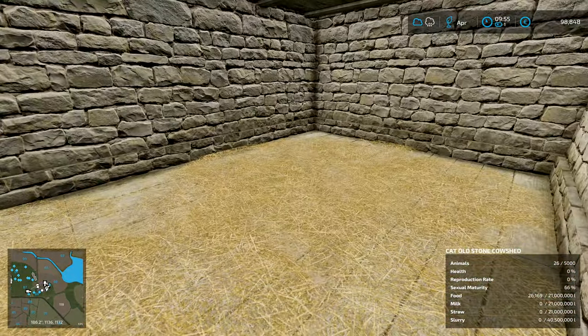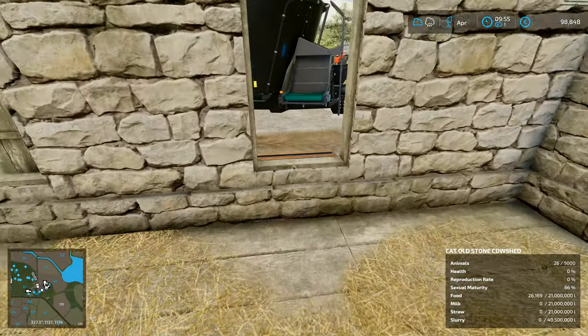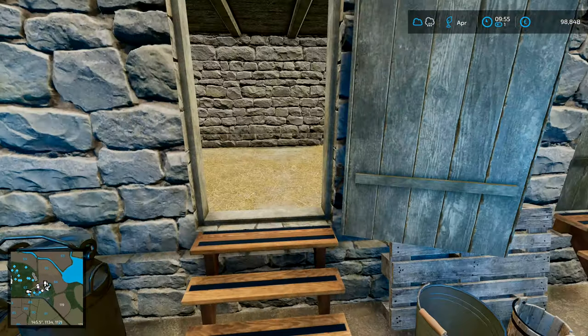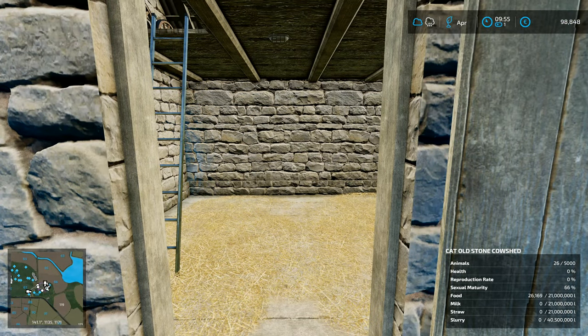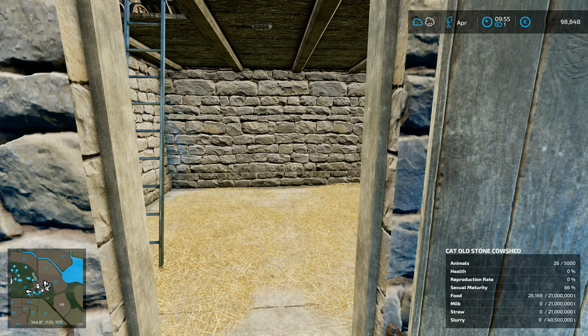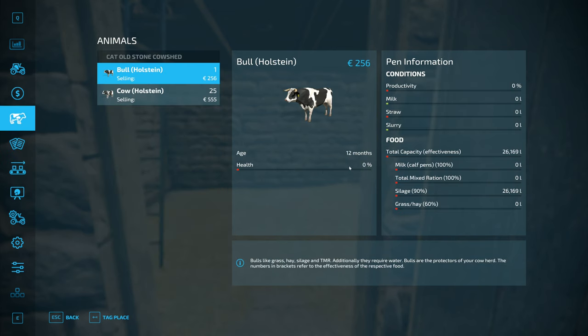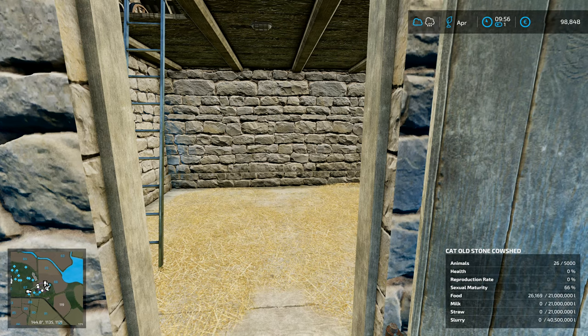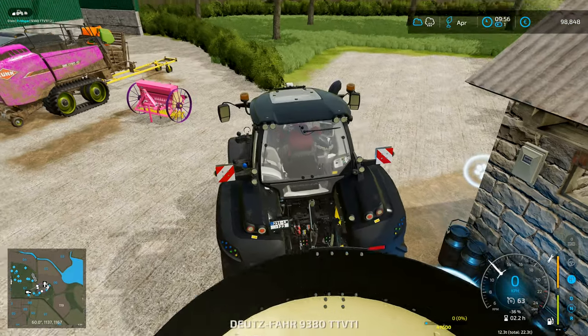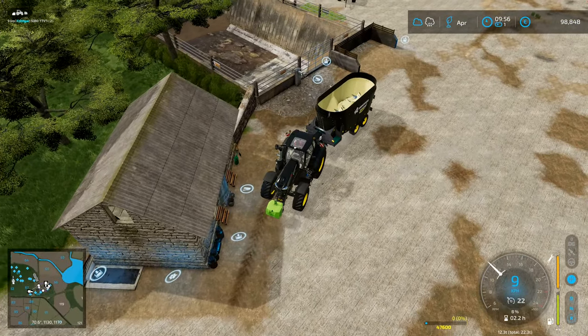It'll run in there and dump everything in. Remember it holds 21 million liters, but we're not going to go for 21 million liters of silage — I don't want to do that. The cows haven't appeared yet — it might be that we need a certain percentage of the 5,000 capacity filled up for them to appear. It only shows five animals in here anyway. Checking the stats — they're on zero percent health, which might be why they're not showing up. We could also do with a bit of straw in there or we're not going to be getting our manure, but that's going to have to wait until the harvest.